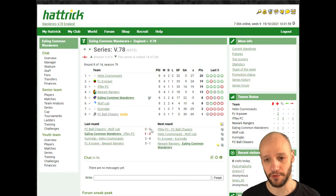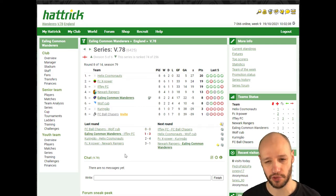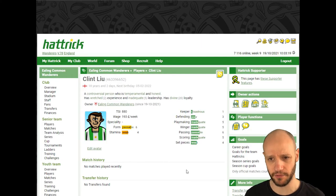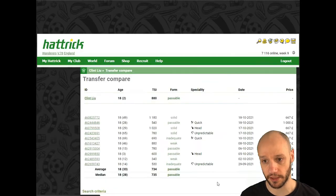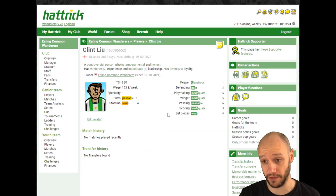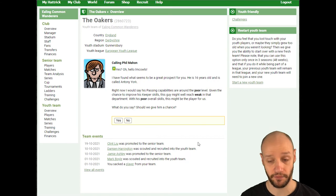I noticed a top club drew nil-nil to a bot team, which was a shock — that was the bot team's first points of the season. We also sold our second-best youth player; he just didn't quite get there. He was a good all-rounder — five, five, six, five — but at 18 years old on the transfer list, everyone's probably looking at 17-year-olds. We took a chance and sold him since he was getting old.